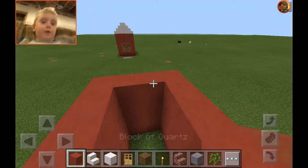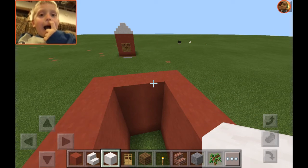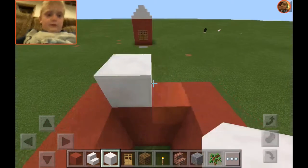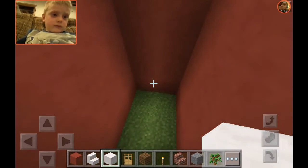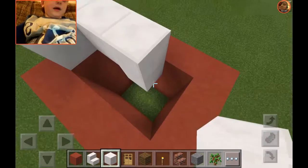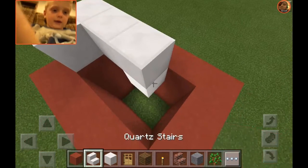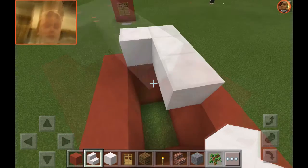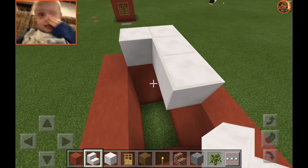And now you have to do this part first. You have to do this too. And then this — this is clay. Red clay. And this is quartz stairs. And this is quartz blocks. And this is wood for something else that I'm going to use.